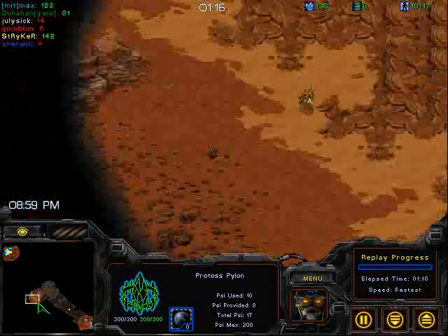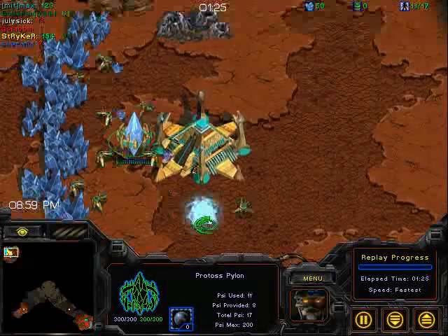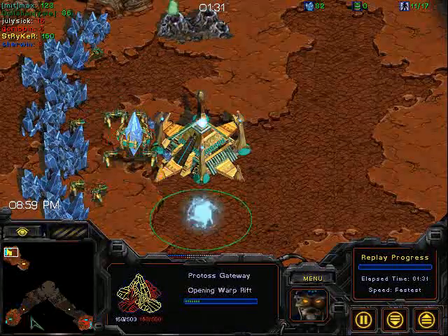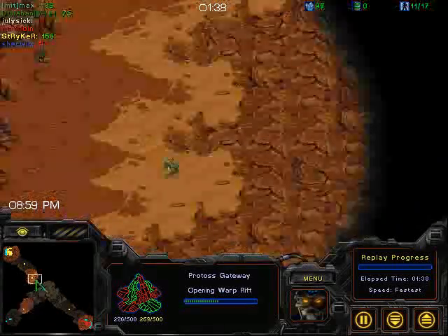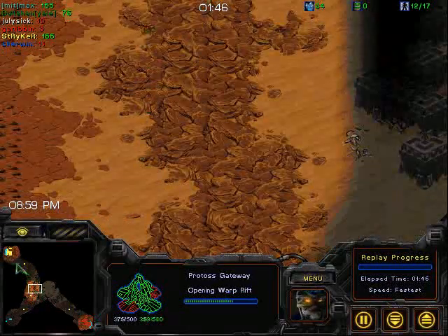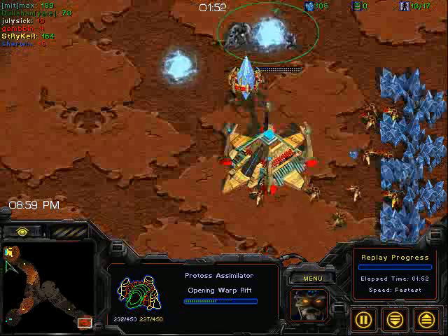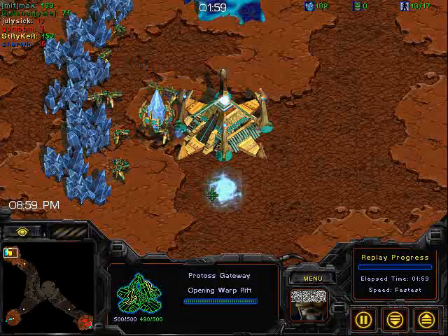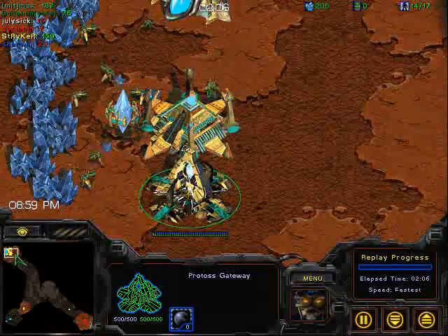Looks like we're not gonna see any hacks or pranks from MIT. Dullahan scouted in the wrong direction — he went to the bottom left. Max is safely building his Pylon in that anti-Manner Pylon position and getting a gateway, as will Yale. Max's scout encounters Dullahan in the middle. We've got gas coming from both Max and Dullahan, so both players are going one gate straight into gas. I do suspect they will both go straight for Cybernetics Core — a fast tech build opening, and on a big map like this, certainly not a bad build.